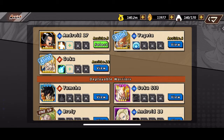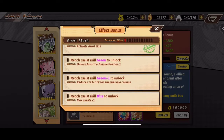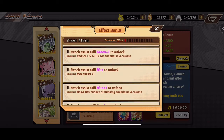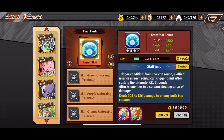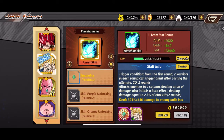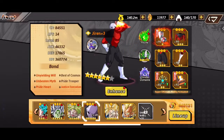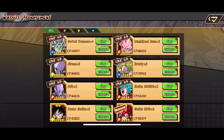I took out Android 17 because we can't use him yet. If we do end up using Kale, we'll definitely throw Android 17 back in since his assist soul is pretty nice. We can also go into the Cross War and redeem more Vegeta shards to upgrade from there.